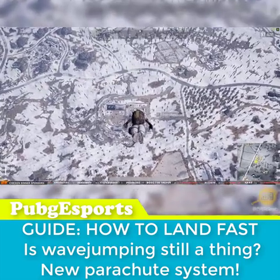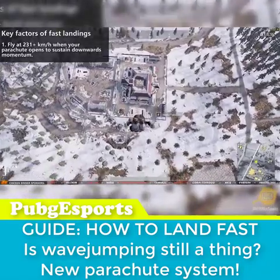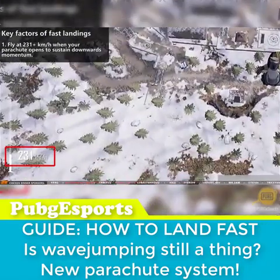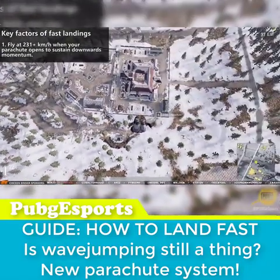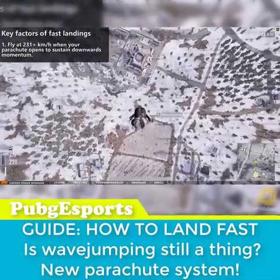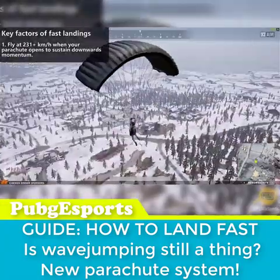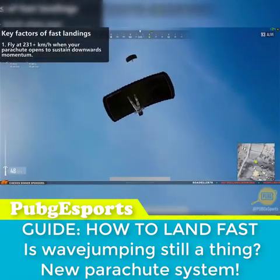The most important thing is that when your parachute opens, you must fly at at least 231 km per hour vertical velocity, because then you will continue to fall during the opening of the chute. Just look how I overtake these people — I'm behind in the beginning, but I still land before them because I'm flying at that vertical velocity.